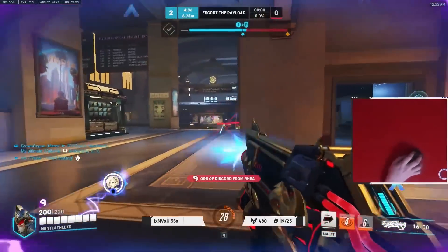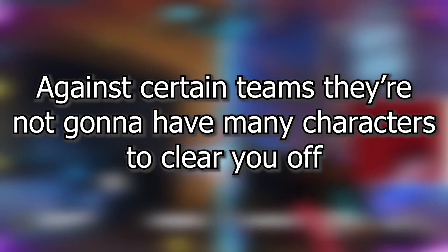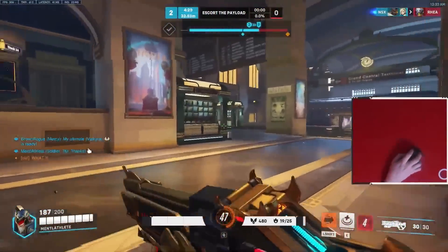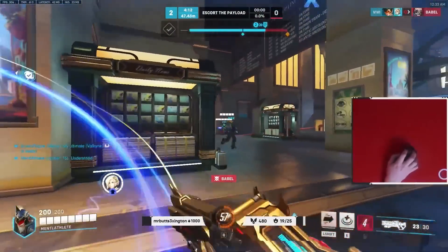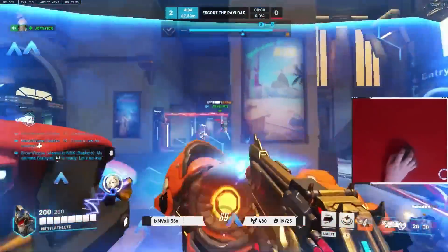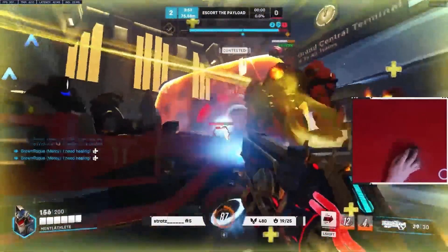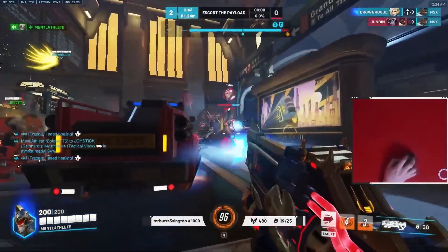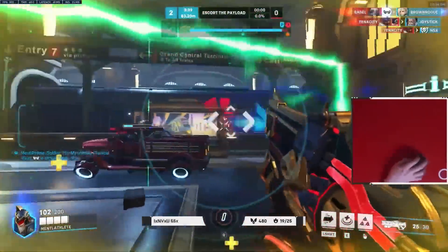If you take high ground and abuse it, not only are you hard to deal with due to constant pressure, but oftentimes the enemy team won't have many characters that can clear you off. Some characters that come for you alone will simply lose. For example, taking the high ground on King's Row on attack, wrapping right - if a Genji comes for you and you kill or chase him away, you can push even further to their high ground and apply constant pressure with no way for them to properly clear it. Wrapping from one high ground to the next means the enemy has to invest ample resources to dislodge you, but you can just dip at any time. Your existence alone becomes problematic, and often they won't deal with you, letting you clean up their back line.